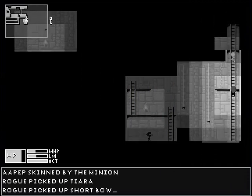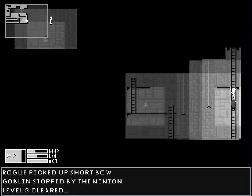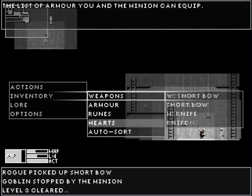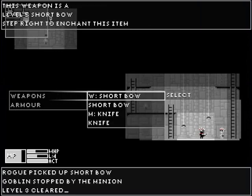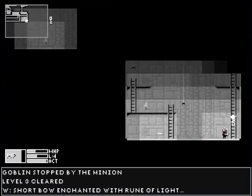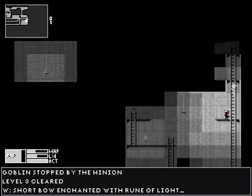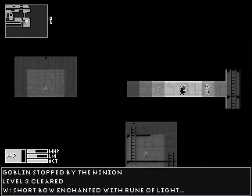Can you actually make the minion shoot, or does he shoot on his own? You — oh, I can shoot. Now, what's really fun is if you put a light rune on the bow. Until now all of your attacks have been walk into someone — automatically punch them. If you put a light rune on the bow — oh, that's neat! Cool. Now you can do search-aheads.